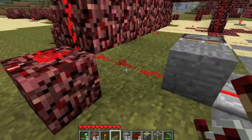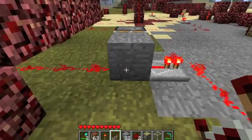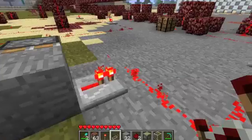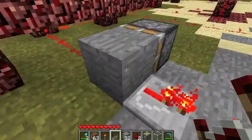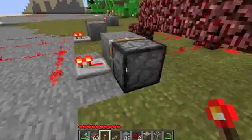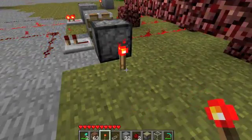You can see the redstone goes into the block. The block is powered, but redstone doesn't take power directly out of blocks, so it needs a repeater. You put a repeater there and that moves it on. Then if you want to make it turn off, you just press that.